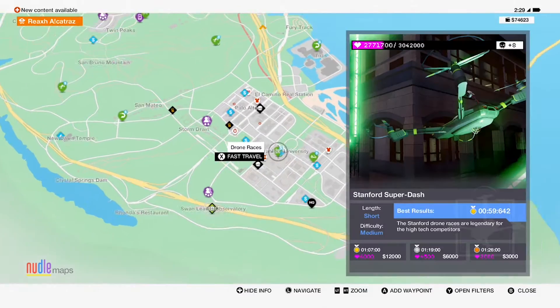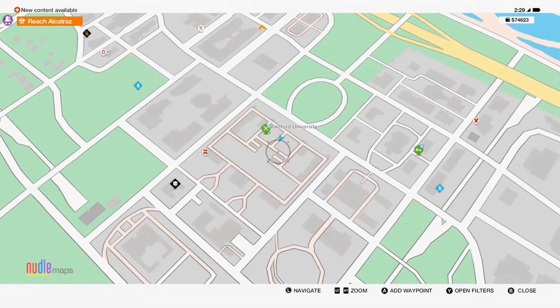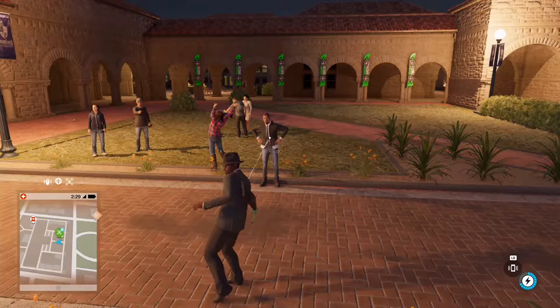All you need to do is head over to Silicon Valley and go to Sanford University. If you don't know how to get there fast, just head to the Sanford kiosk and go to this drone race right here.